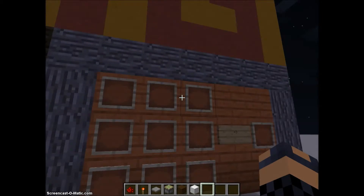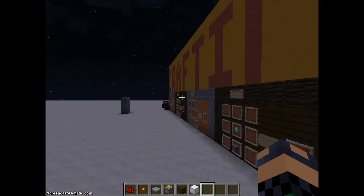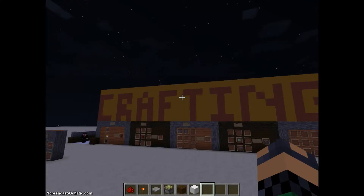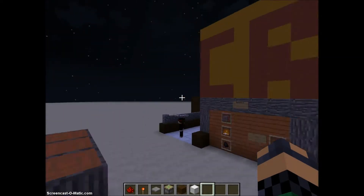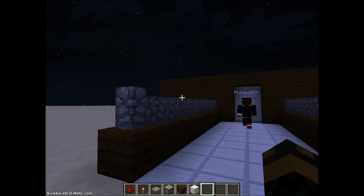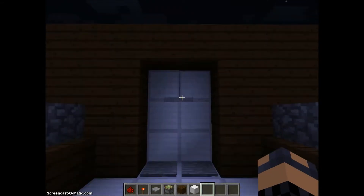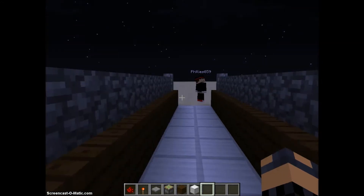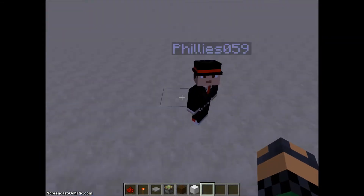That's all you need to know to craft, and you can see that giant crafting sign on the top. Anyway, I made an example of what the door would look like — you just walk on these two pressure plates and the door opens. So I'm going to start making it now.